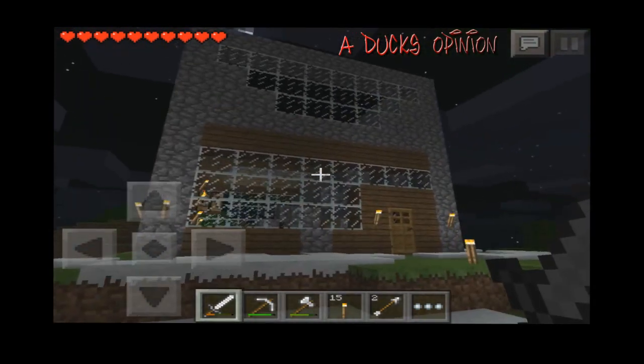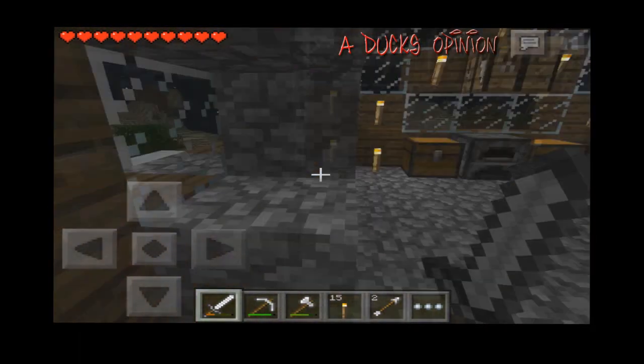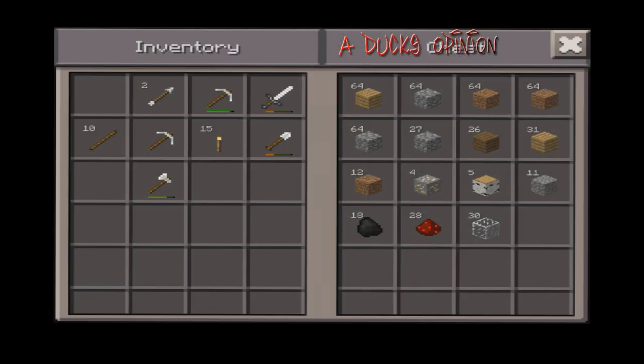But here's my other build — kind of a two-story house, still working on it though. I haven't seen lava yet, but I wanted to put lava in here to make these burn pits. But again, I don't know about caves — they don't exist on mine.